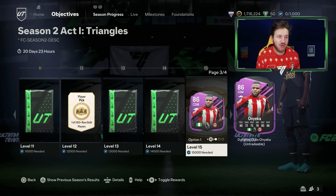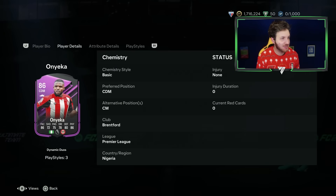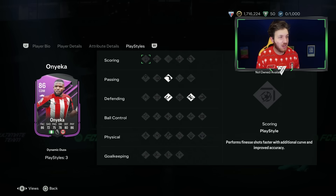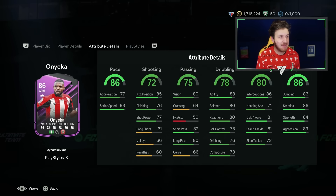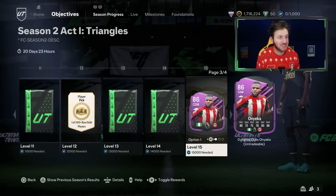Now we've got Onyeka from Brentford — what a card! My God. 93 sprint speed as a CDM? He might be your guy for your squad. He can play centre-mid, and he's got a high work rate as well. That is a fabulous card — 86 rated.